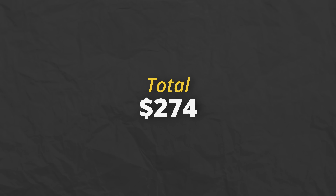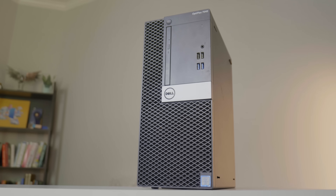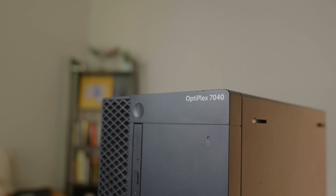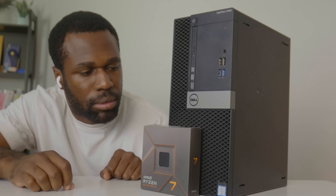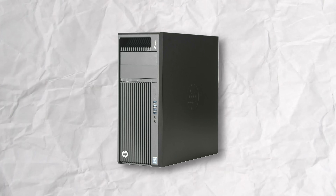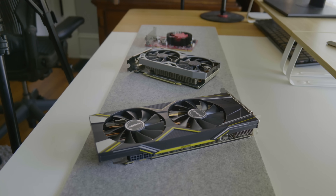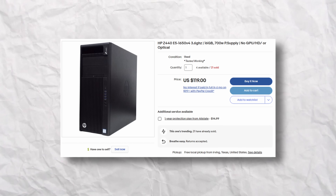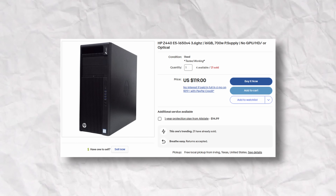Our final option is buying a workstation PC and upgrading it — and I love this one. I showcased a version of this when I tried to build a $168 PC in my previous video, but as you guys saw, there were many shortcomings with it. A workstation PC, specifically the HP Z440, gets rid of almost all of those shortcomings. Most of the hardware in the Z440 is standard, meaning that you can replace it with parts from Amazon or Newegg without any adapters or finagling. The actual workstation costs about $120.